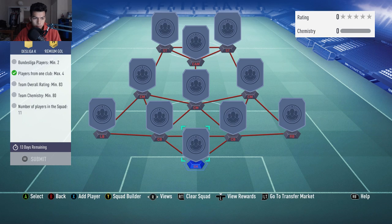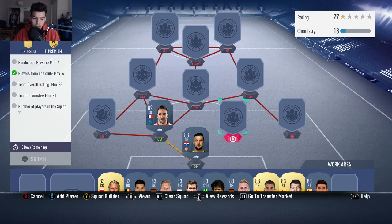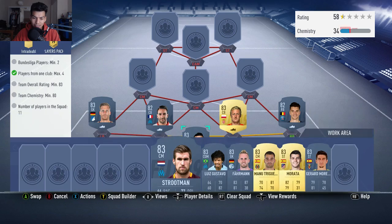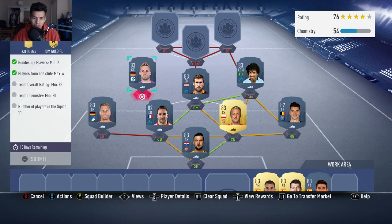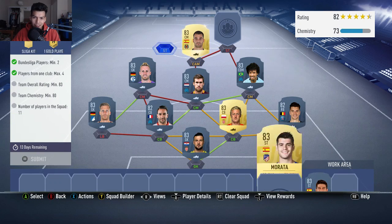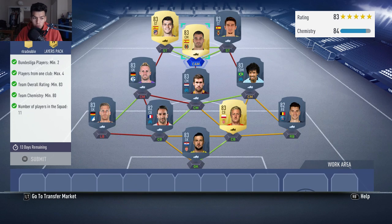Moving on to squad two — Bundesliga squad, two Bundesliga players, four from the same club, three 83 rating, and 80 chemistry. You get a kit and a 25k pack for this. Stitch in nets, Rammy and Camiel Glick are the two center backs, Munier at right back. Baumann is one of our Bundesliga players with Strotman at center midfield. Right center mid is Luis Gustavo — he gets the strong link to Baumann, the two Bundesliga players. Trigueros at center attacking midfield with Morata and Gerald Moreno finishing off the links. No position modifiers and no loyalty needed.